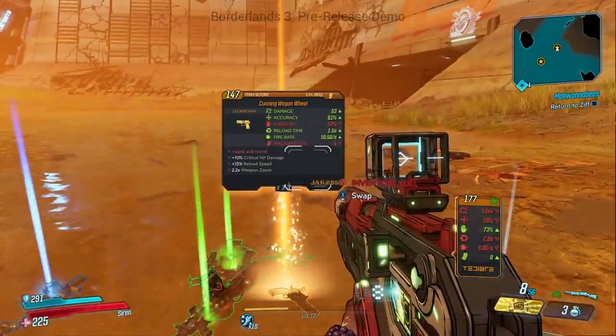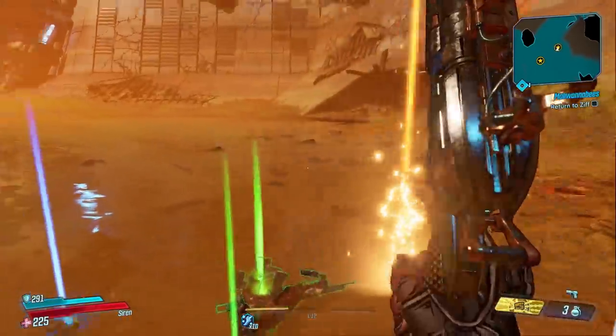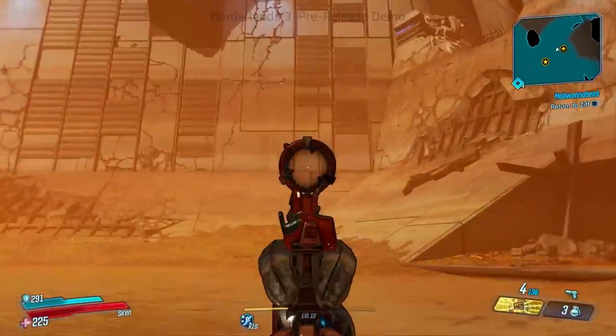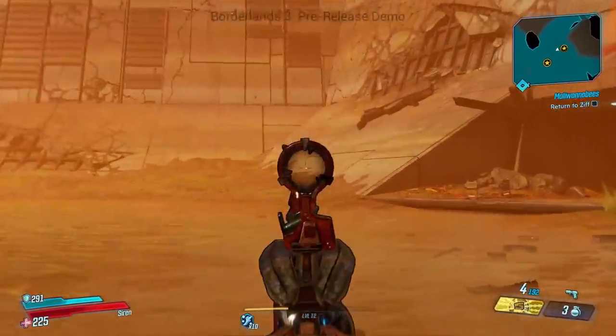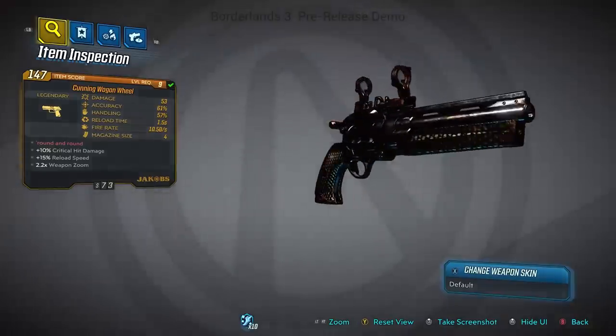What's going on guys, Killer6 back with another early look at yet another legendary weapon that I was able to use during my Borderlands 3 gameplay session in Los Angeles. So today we're taking a look at the Wagon Wheel. The Wagon Wheel is a legendary pistol manufactured by Jacobs. So what does this gun do?